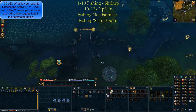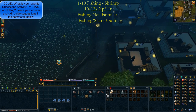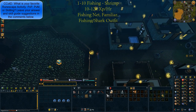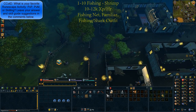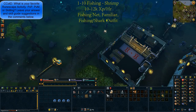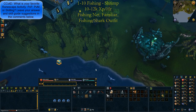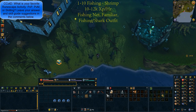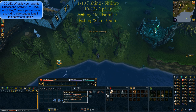Starting off with the basics, from level 1 to 10 fishing, we'll be fishing shrimps south of Draynor Village. These are approximately 10 to 12k XP per hour. Make sure you have a fishing net in your inventory or on your tool belt, a familiar with you, and your fishing or shark outfit if you have those. Head south of the Draynor Bank — there will be 2 to 3 fishing spots. Right-click those, click net, and you'll start catching them. If you don't have the shark outfit, you can just drop them. If you do have the shark outfit, use the consume option so you can AFK until you hit level 10.